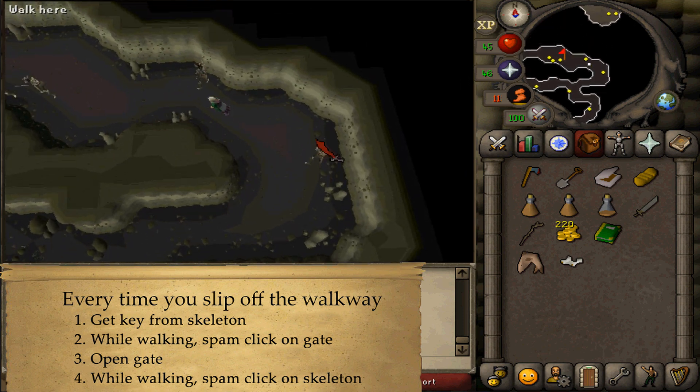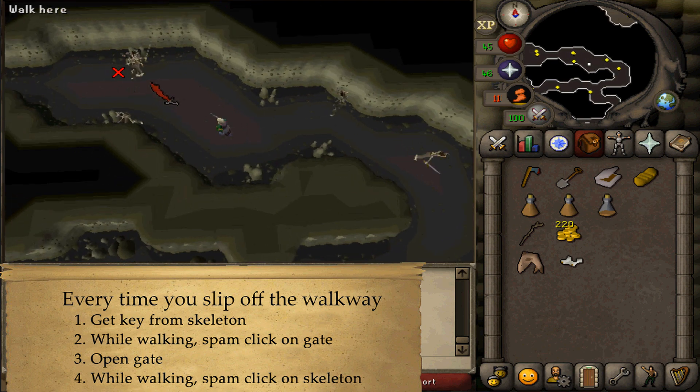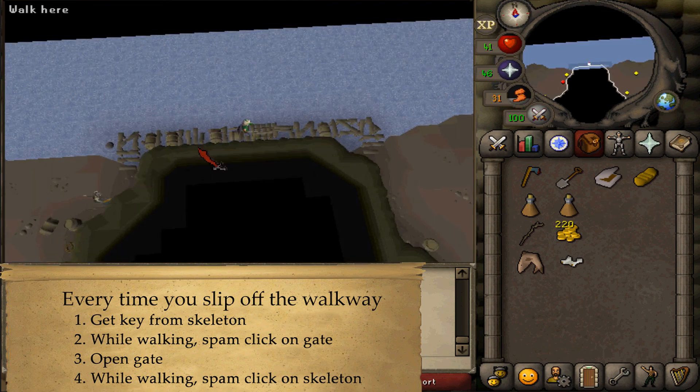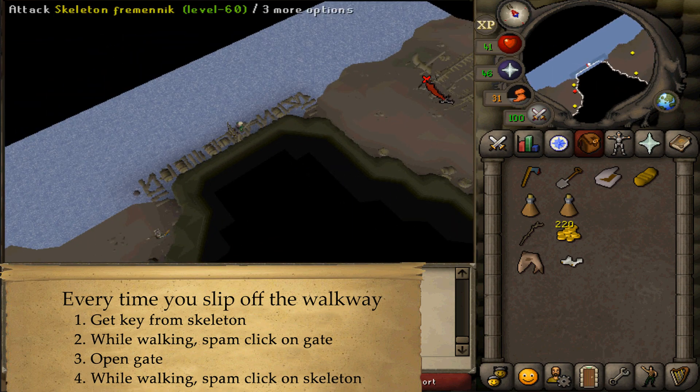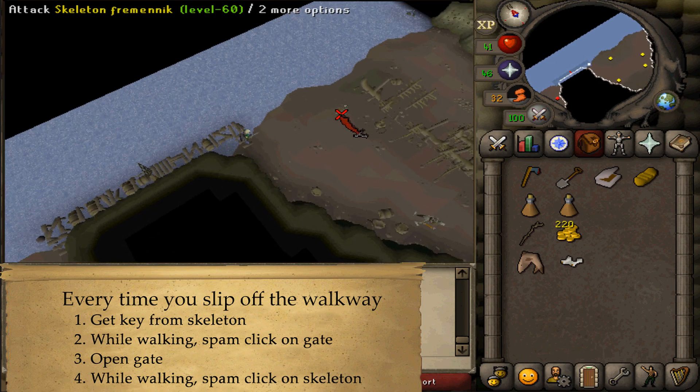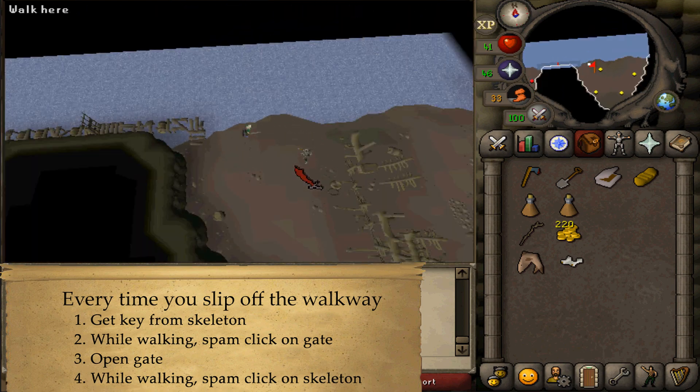Besides that, maybe get a higher Agility level, weigh less, or just keep trying. Try not to misclick on the walking Fremennik Skeleton. After you've passed the gate, spam click on a Fremennik Skeleton. Hopefully it does not move, and once you've made it across you're through.